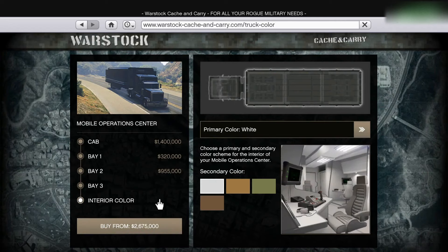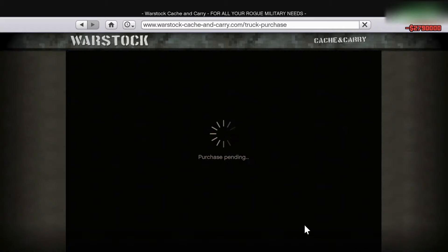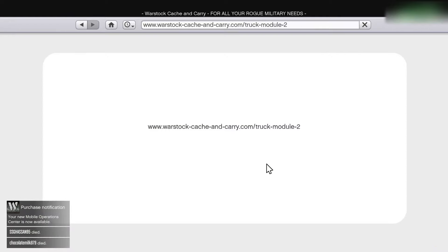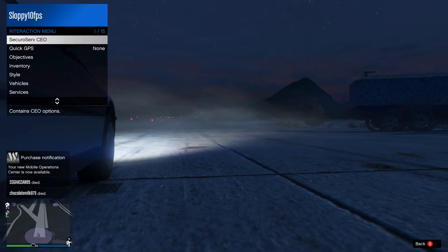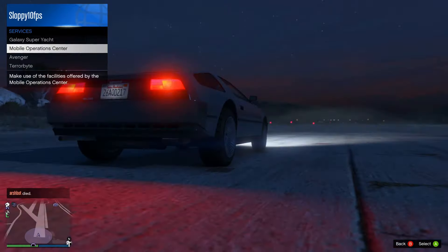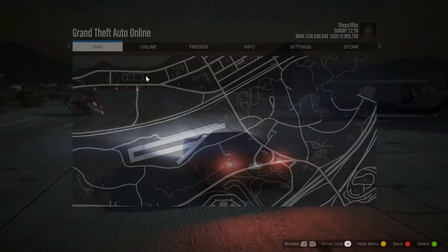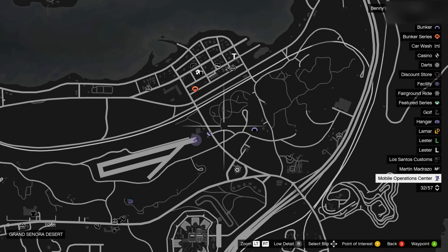Then you're going to pick your interior color — I like white but I'm gonna go with green — and buy the Mobile Operation Center. Once that's done it says purchase complete. I'm gonna close the phone, press the select button, go down to Service, go to Mobile Operation Center, and request the Mobile Operation Center.